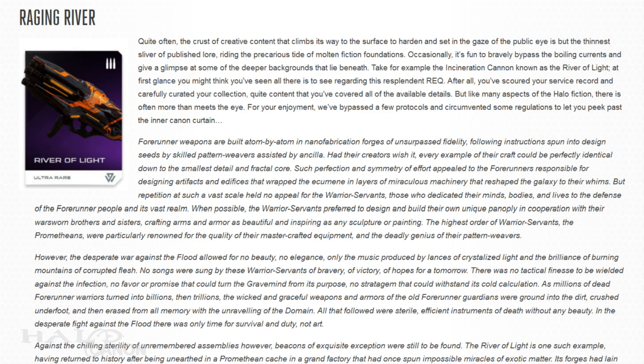This trait was particularly prominent among the Prometheans during the war with the Flood. However, such flair had no place — the elegance and beauty of the past drowned by the sheer need for weapons to burn mountains of corrupted flesh. The River of Light was one of those bygone unique weapons, forged by an unknown Promethean who served with honor and distinction in dozens of containment operations. The core was refined over decades and had the distinction of being one of the first Incinerator Cannons ever forged. Forges that once lay cold and dormant have since been rekindled by the Warden Eternal, marking the return of this and other weapons. Its true potential can be unlocked when wielded by a true warrior.